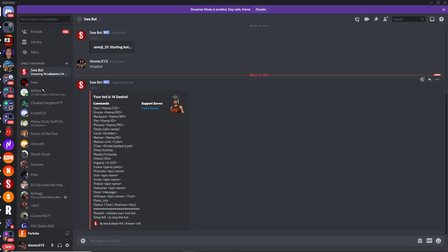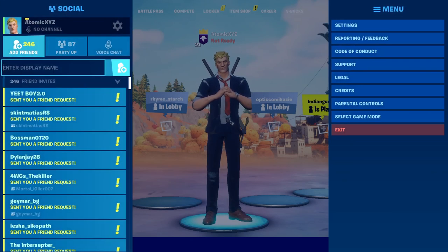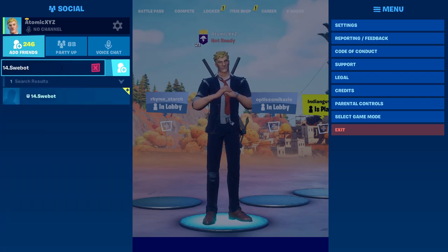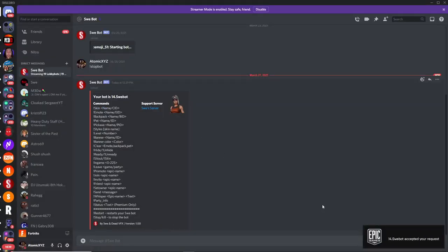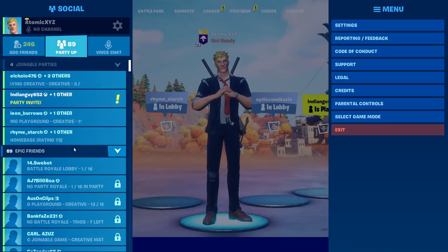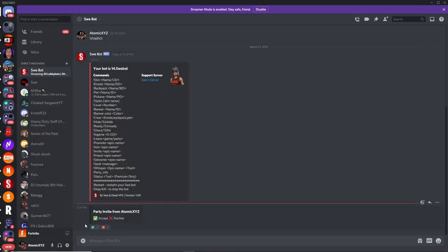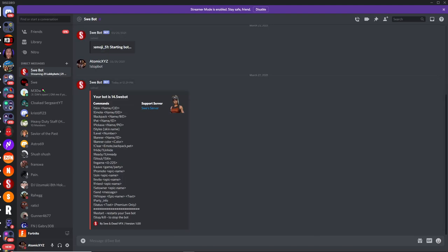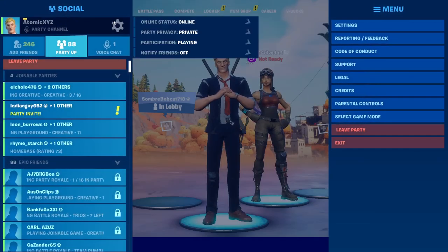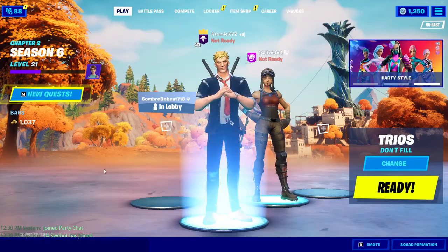To get this bot into your lobby, copy the bot name — it'll be a number, then a dot, then the bot name. Go into Fortnite and paste it into the friend request field. It should accept your friend request; you can verify back in Discord. Once it's accepted, invite it to your party, then go back to Discord and click the check button to accept it into your party. Make sure your party privacy is set to private if you don't want anyone else joining.